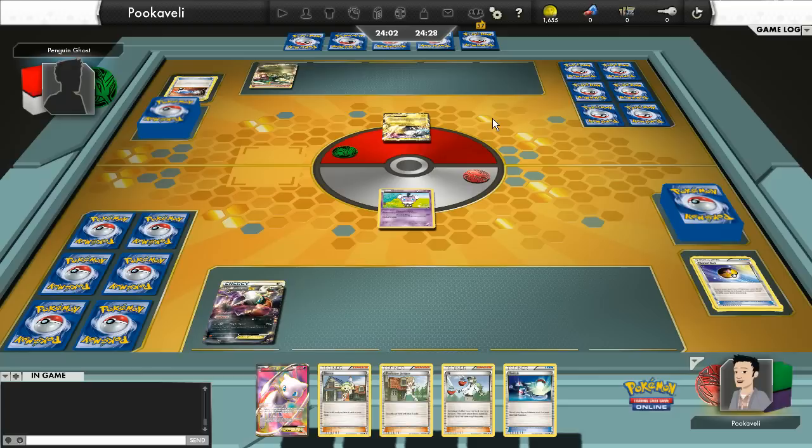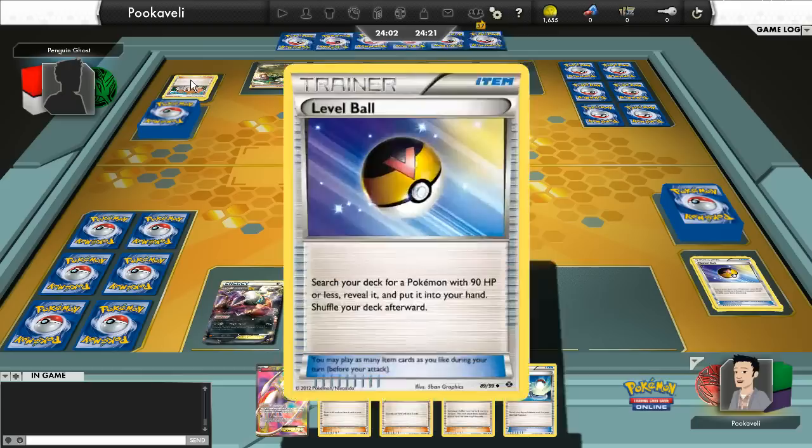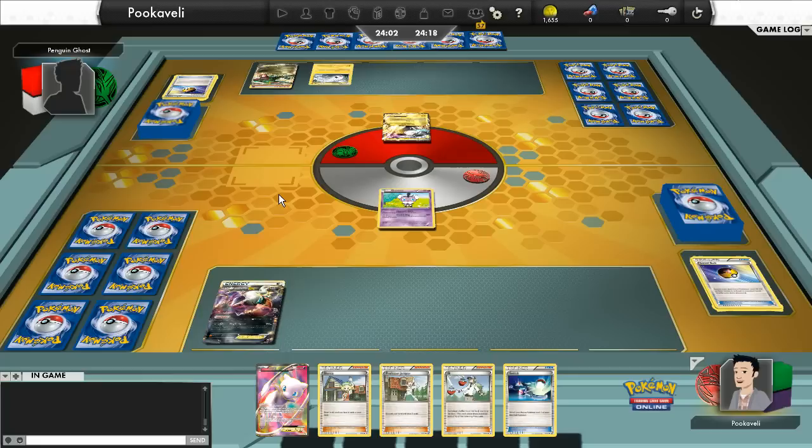My opponent will go ahead and Catcher my Gothita. It looks like we're facing an Electric deck at this point, as you can see by the Tynamo. Now this is going to be one of the tougher matchups, just because of the things that can get in your way with this deck — there are a couple of them.